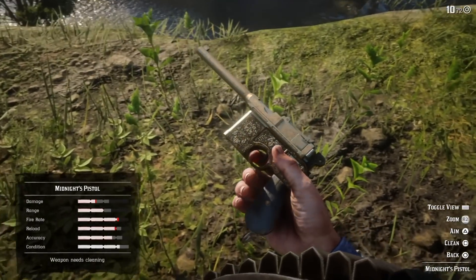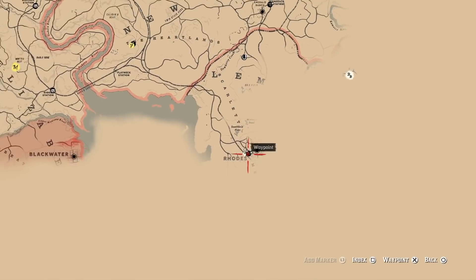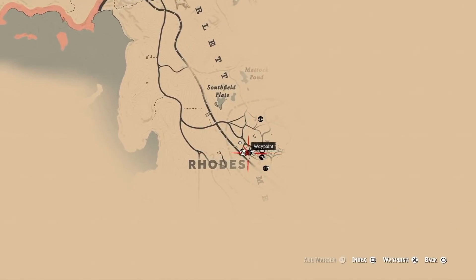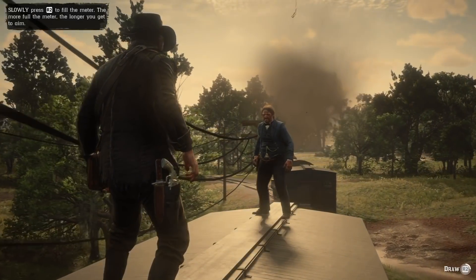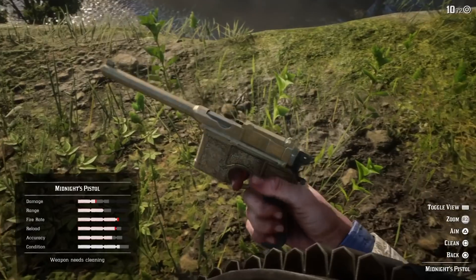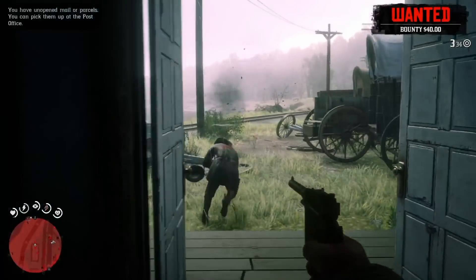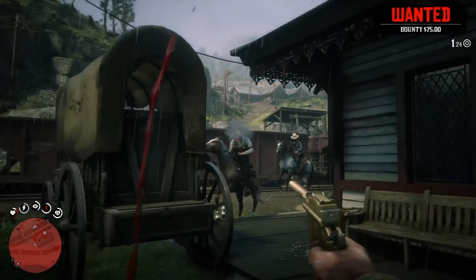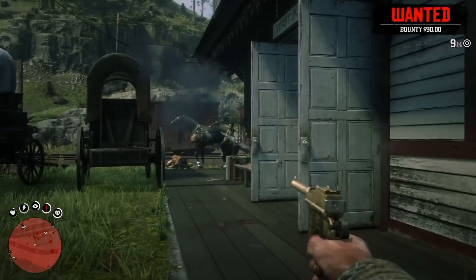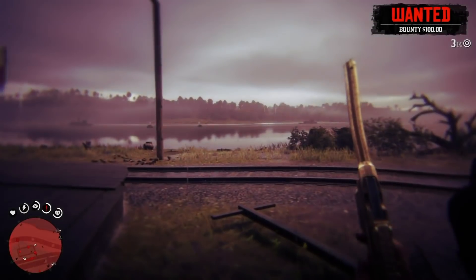Next in line is Midnight's Pistol, which you obtain by dueling Billy Midnight. The duel starts after beginning Billy's side quest, which starts at a road station when you ask for Billy Midnight at the ticket desk. This pistol is not really a revolver, but it looks really cool with the gold finish. It's a nine or ten shot, so you don't have to reload as often, and it's also really fast and powerful. Personally I don't like the pistol that much — I'm more of a revolver guy, especially in Red Dead Redemption since it's a cowboy game.